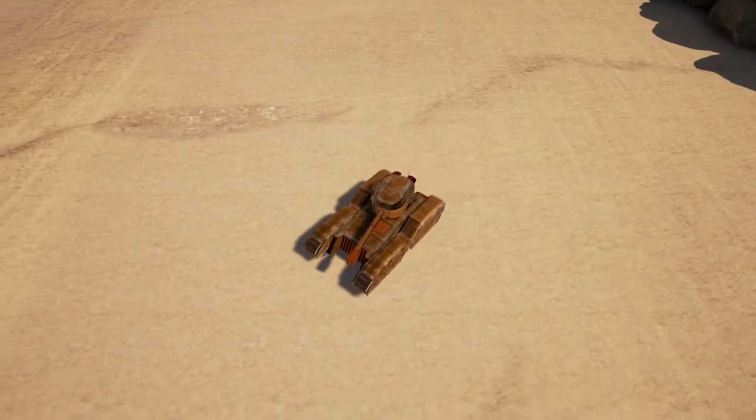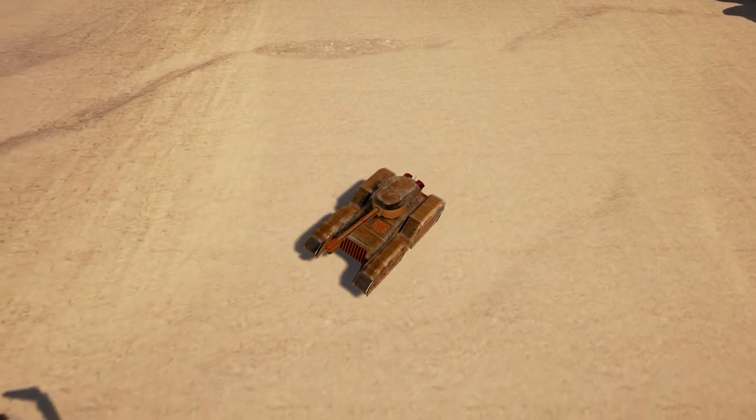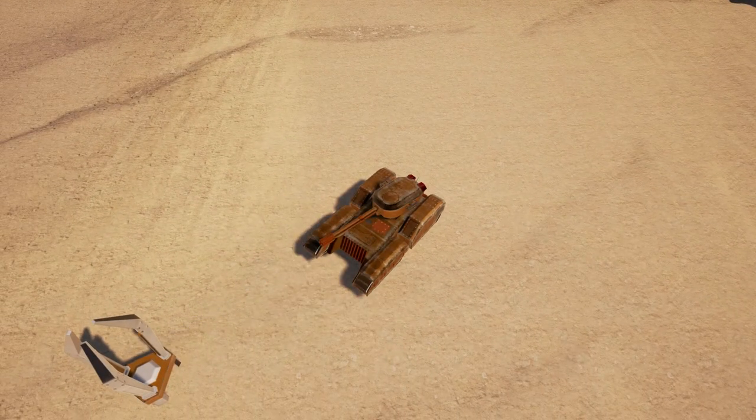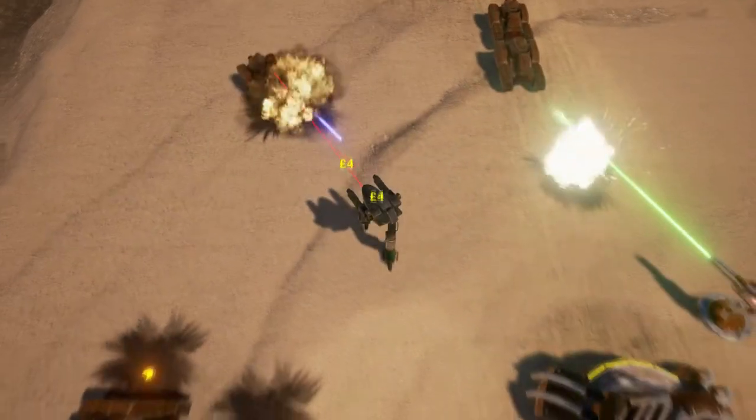The BT-100 is the basic cannon fodder tank. Not particularly threatening, but they are cheap to produce and dangerous in large numbers. They serve as valuable distractions for the deadlier enemies you will face.